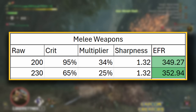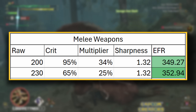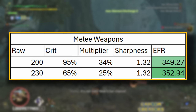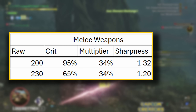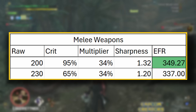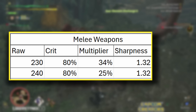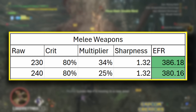This example mirrors my preference for the Ardian longsword over the Blanganga longsword — despite the Blanganga having 30 more raw, it has extremely negative affinity and less slot efficiency. The Ardian also has Blast, which procs for 150 damage and easily covers that small EFR gap. EFR also clearly shows the importance of sharpness: if the 230 raw longsword drops to blue sharpness, it falls significantly below the 200 raw longsword in damage. Similarly, if two weapons have 230 vs 240 raw but the same crit chance, and the 230 has a higher crit multiplier, the lower raw option can actually hit 6 more EFR — showing crit is often more impactful than stacking raw.